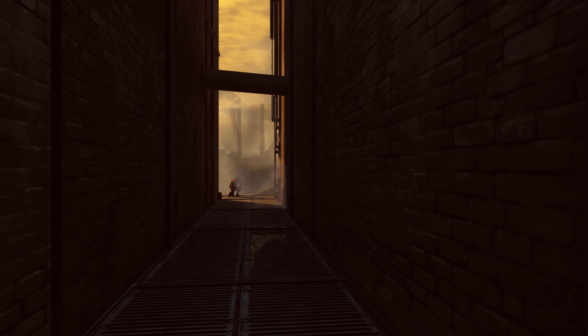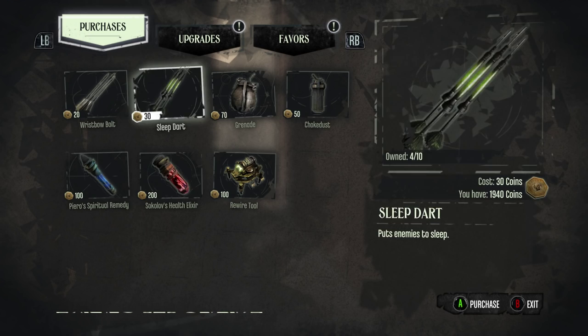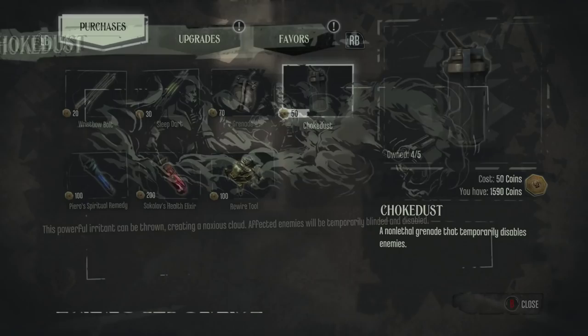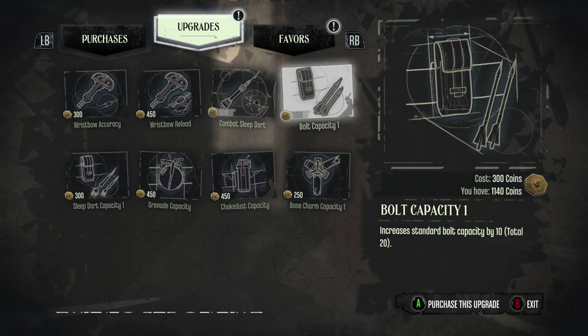Alright, so now we can actually go into the upgrade screen. This is our hub before every mission — it's not like we have a specific location like in the original Dishonored. We're going to get just a few more sleeping darts, maybe one of those and one of those. We definitely want to get the choke dust as this will come in handy later. Upgrade-wise, we'll go with range. I don't plan on using this that much, but it's always good to have a few things.